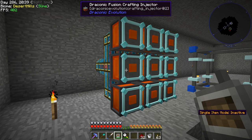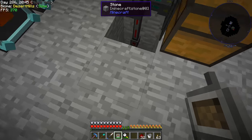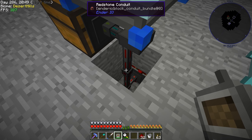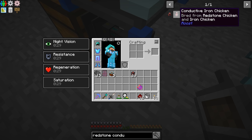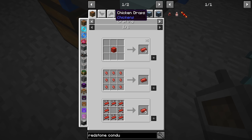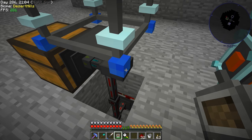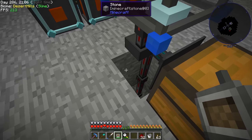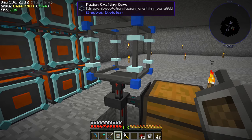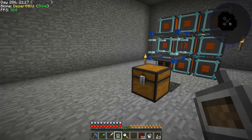All of the Draconic Fusion Crafting Injectors are now made. I decided to move our timer down a block, and I made some redstone conduit. In fact, I just got done making a Redstone Alloy Chicken — it's just silicon plus redstone — so now we're getting those resources in, which we haven't gotten before. We're pulling the redstone signal up from underneath and into the bottom of the block through the redstone conduit, just so we have some more space.